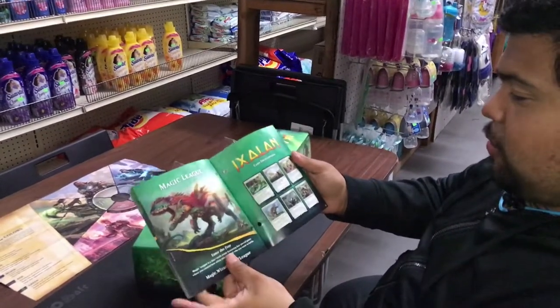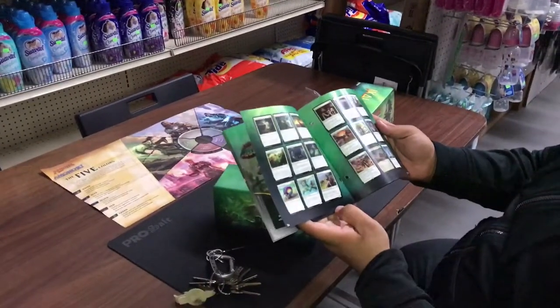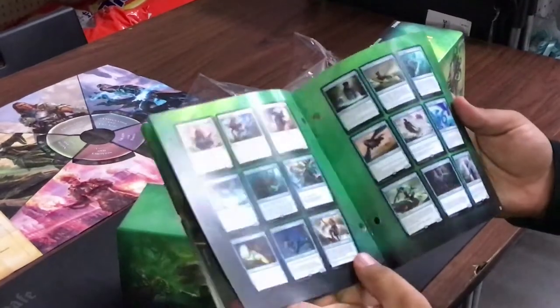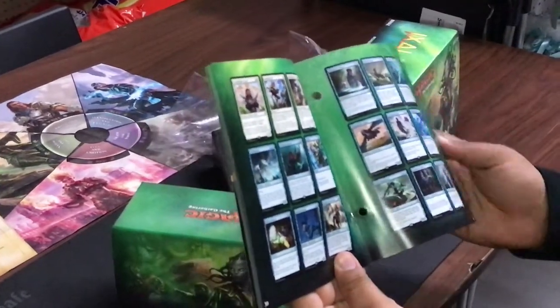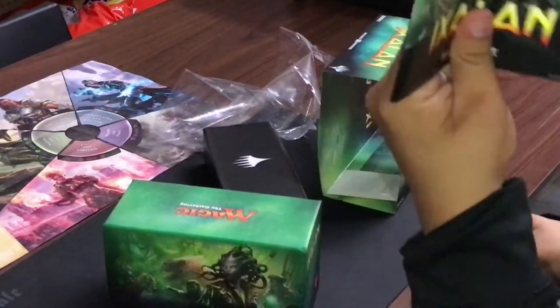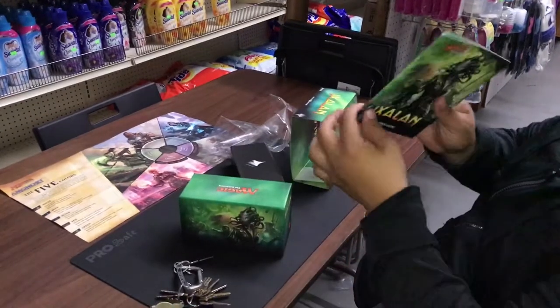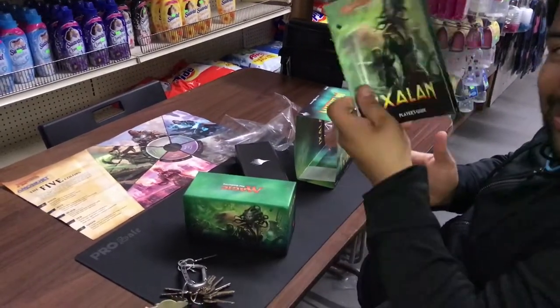Yeah, Vraska — she's cool, she hadn't had a card in ages. You can see dinosaurs and all this other stuff in the set. If you pick up the bundle, just having the official card catalog for the whole set is really nice — there are websites too, but having it official is a good reference.